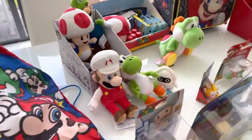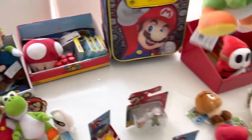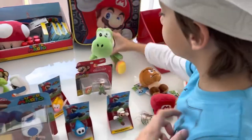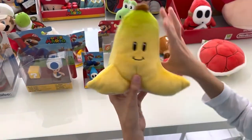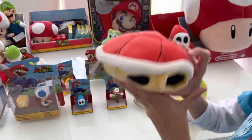Now we enter the plush section. First we have Yoshi — hanging Yoshi. The banana, mmm, delicious banana. Then we have the red turtle.